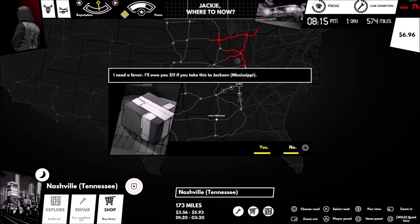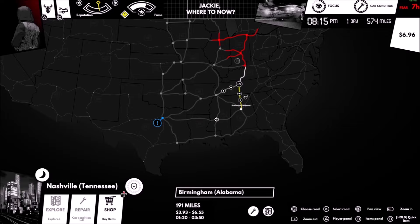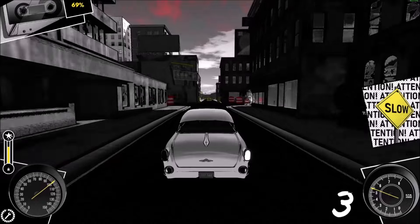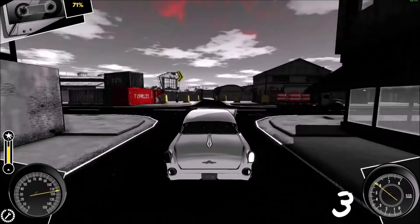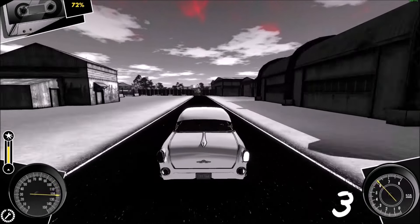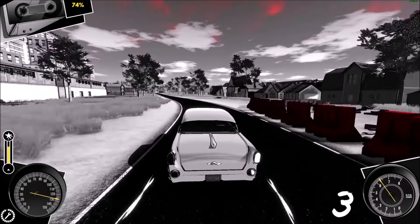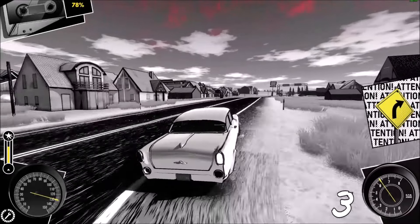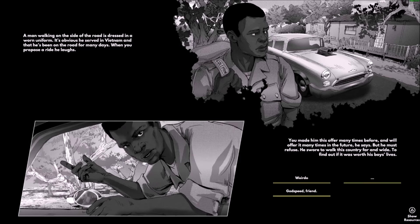The random factors include where you're driving to in America and what events you'll come across. There are a few different event types: racing, driving through traffic, trying to get away from the police, and then a bunch of narrative ones where you interact with a certain person and usually get to make a choice. Depending on that choice, you might get a resource or have something taken away. For instance, one random narrative event has you find a person on the side of the road — you can make a choice and lose an hour to fear, or ignore it with no consequence.